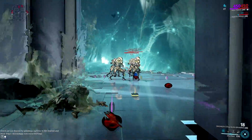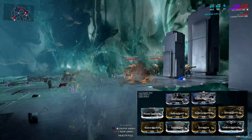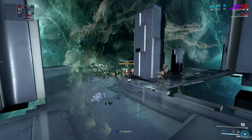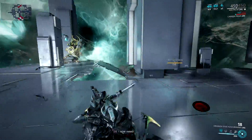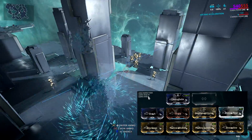Ash with his Seeking Shuriken could also be a candidate for a gas and slash build. Once Ash strips all armor, enemies will be susceptible to both gas and slash. Not to mention you can also add a stealth multiplier when you are invisible with the Hush mod on your Kuva Brahmu. A viral slash build is also a great choice for Ash.